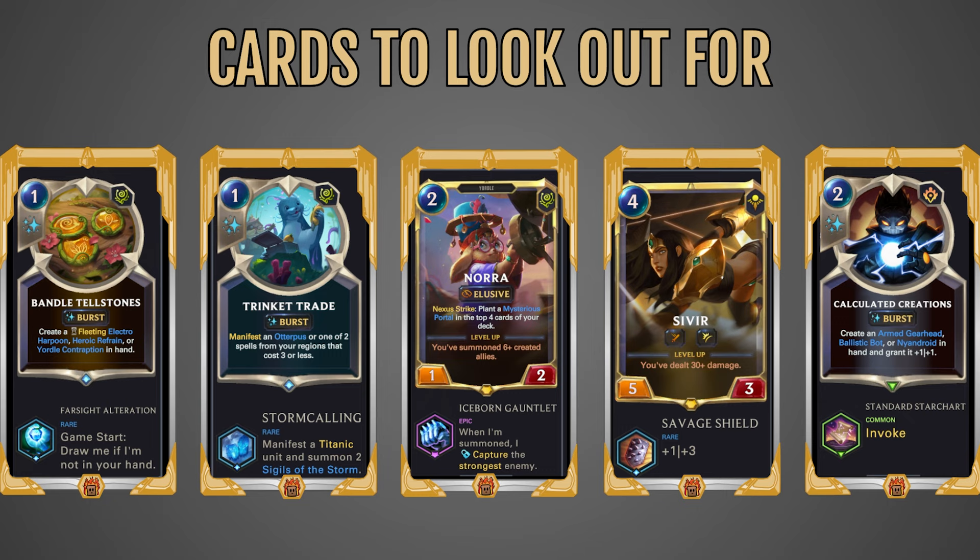Let's look at some cards you might want to look out for. Here we have the Bandle Tellstones — it doesn't matter that they're the Bandle ones, it's any of the Tellstones. They're all a 1-cost card that creates a selection of other created cards, so being able to have a cheap card that generates more created cards is quite nice. Pick up any of these Tellstones when you see them. Trinket Trade — 1-cost Burst, Manifest an Otterpus or one of two spells from your regions that cost 3 or less. Really nice because it's manifesting either a cheap unit or some very cheap spells, and those created cards are reducing down all your champions while also getting epic and rare items. This Trinket Trade also had Stormcalling — Manifest a Titanic unit, and Summon two Sigils of the Storm that Manifest — making even more created cards. And remember, if you have the Starforged Gauntlets, every time you Invoke or Manifest you have a chance to also get a champion you can choose.